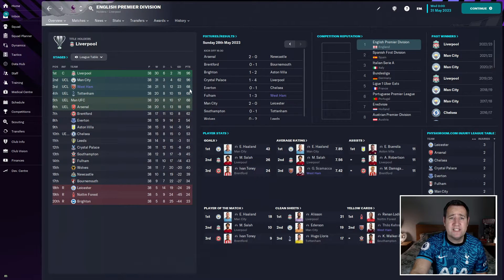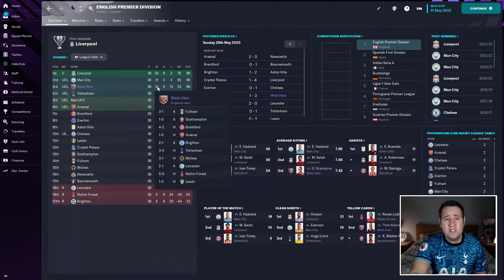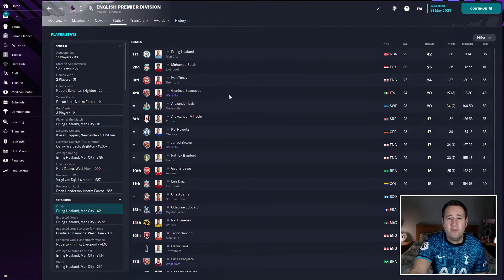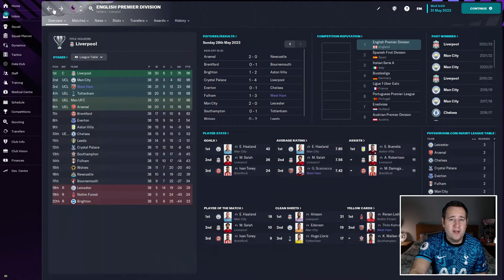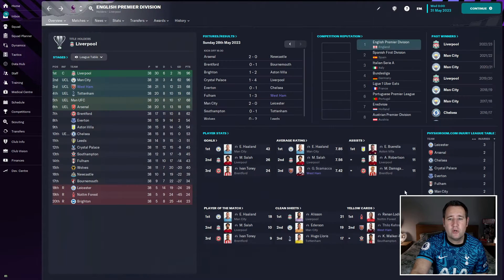In the league West Ham finished third, securing Champions League football next season with 68 points, a goal difference of 23, losing 12, drawing 5, and winning 21. Highlights include a 3-0 against Tottenham and a 5-0 against Nottingham Forest. Unlike Man City, they shared the goals around — Schumacher with 20, Ajayi-Boehm with 17, and another player with 10. They also had multiple players in the top-20 average ratings list.